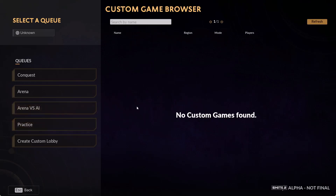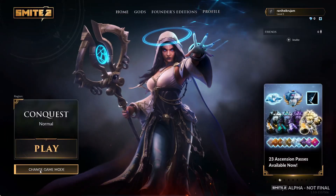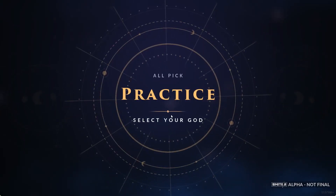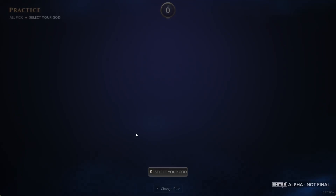If you don't see the close option, in that case you can click on 'Change Game Mode' and then go to Practice. Once you go to Practice, you can see the practice mode and select your guard.